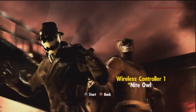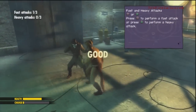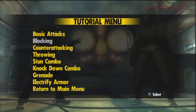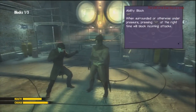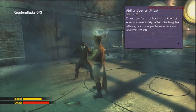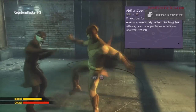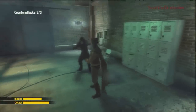Now we're going to go over to Night Owl and run through the same tutorials. He's got a few different attacks and combos. We start again with the basic attacks — fast square attacks and heavy triangle attacks. For blocking, Rorschach dodges whereas Night Owl actually blocks the attack. Counterattacking is the same: R1, then square. Night Owl seems a little more at home in hand-to-hand combat.